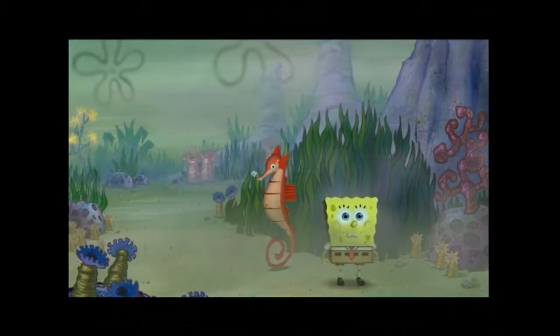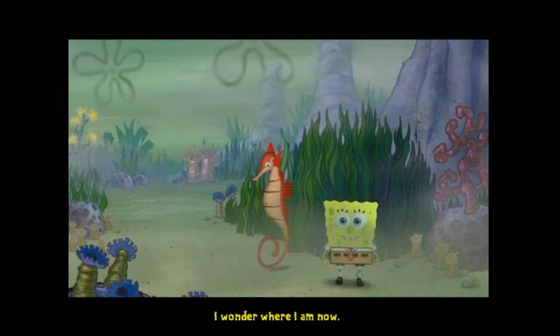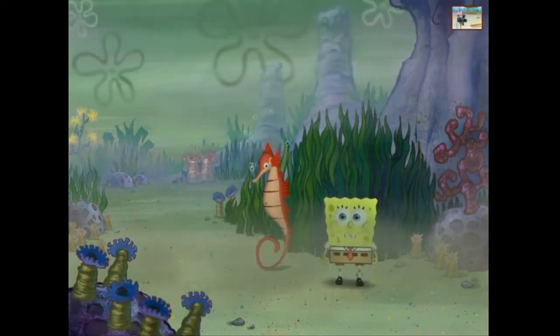There are 18 areas within the fourth section of Bikini Bottom to explore. All areas are straight from the show, from familiar buildings such as the Krusty Krab and Sandy's Tree Dome, to the vast wilderness of the kelp forest, or even to prehistoric times.